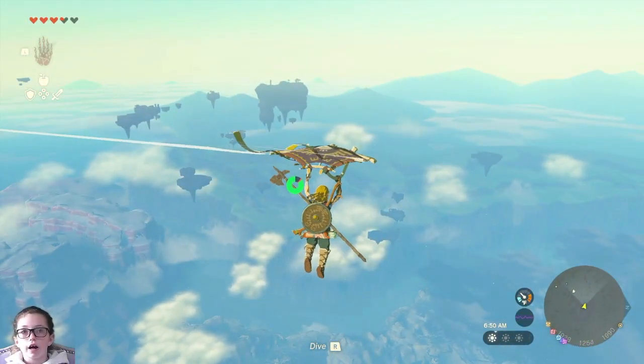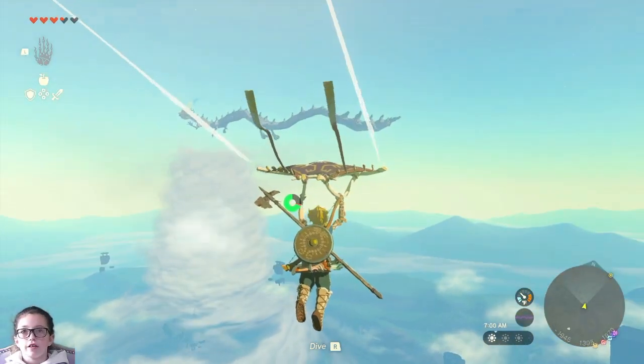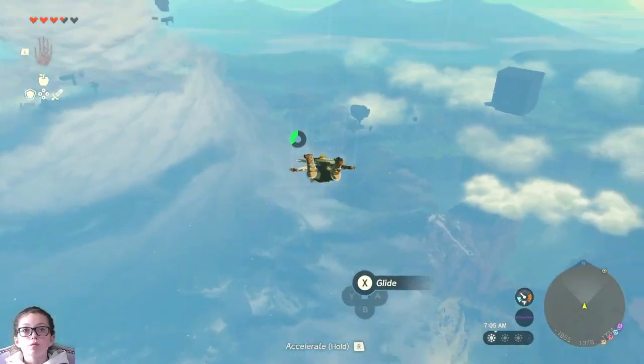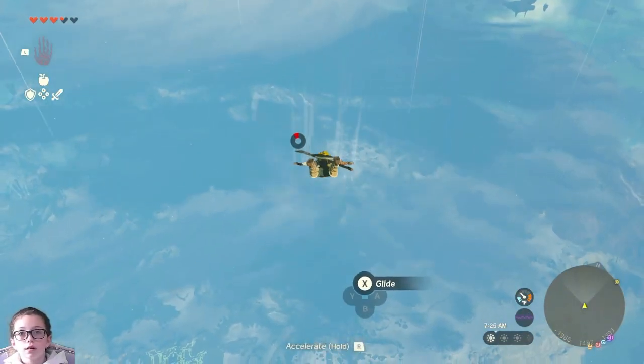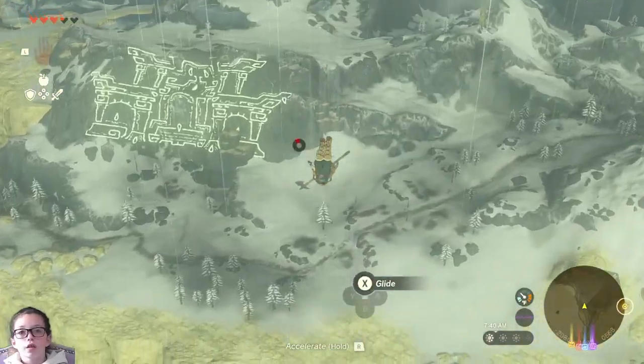Where you going? An island. Ooh, what is that? That's a cyclone. Should I try to shoot it? You're way too far away. I'll land. I'm gonna try to catch your arrow. He's gonna land somewhere at some point. That looks cold. Don't go there.